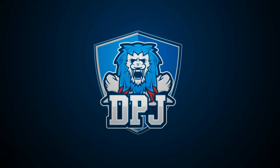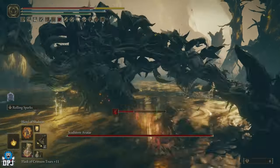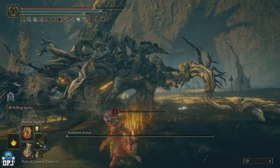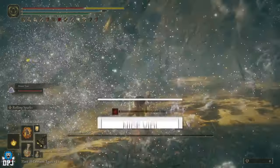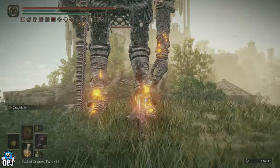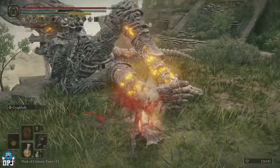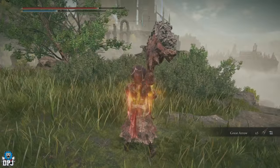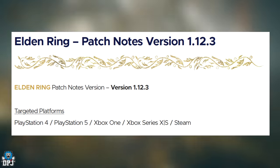Patch version 1.12.3 for Elden Ring's Shadow of the Erdtree destroys some of the best builds we have seen created for the game. Today we read through the entire patch notes. My name is DPG — if you enjoy the video, leaving a like really helps out. I was woken by a notification on my Twitter from FromSoftware talking about the latest patch for the Shadow of the Erdtree DLC. The patch is released July 4th — my birthday — it's version 1.12.3.